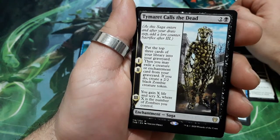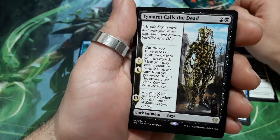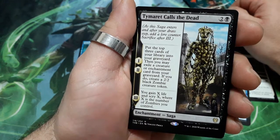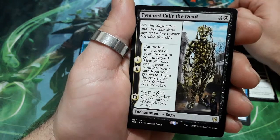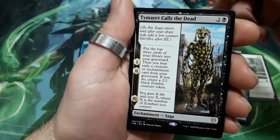It is a Saga card: Timerit Calls of the Dead. 3 drops. For the first 2 turns, put the top 3 cards of your library into your graveyard, then you may exile a creature or enchantment card from your graveyard. If you do, create a 2/2 black zombie creature token. On the third turn, you gain X life and scry X, where X is the number of zombies you control. Interesting card.